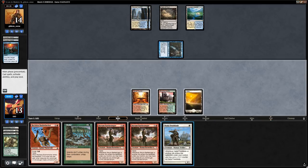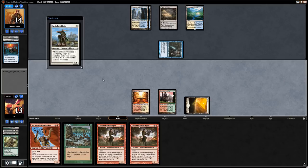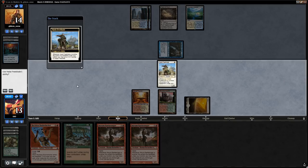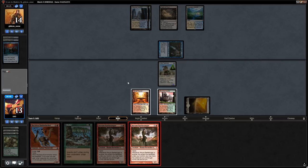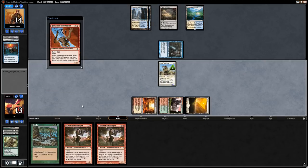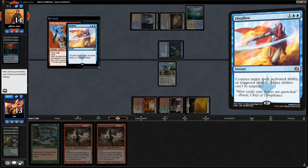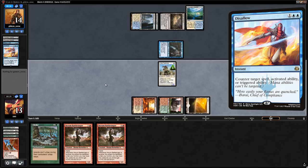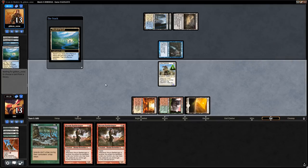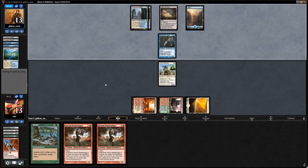Now with Choke in play, we play Freeblade — we could go Battlesinger into Freeblade or vice versa. The extra counter on Freeblade is more relevant than one extra damage, so we lead with Freeblade, get a counter, then consider surging the Bushwhacker. Opponent uses Disallow — didn't expect that one.